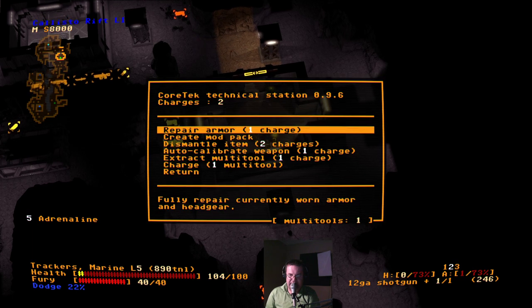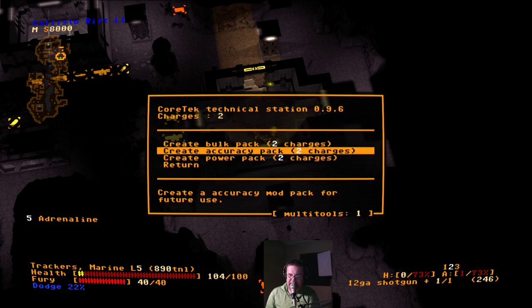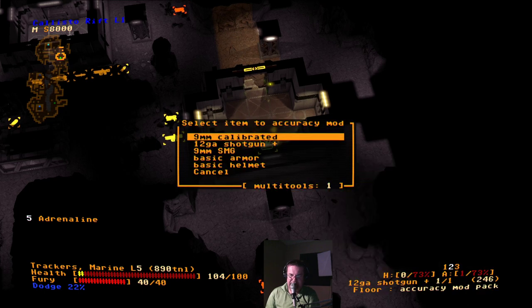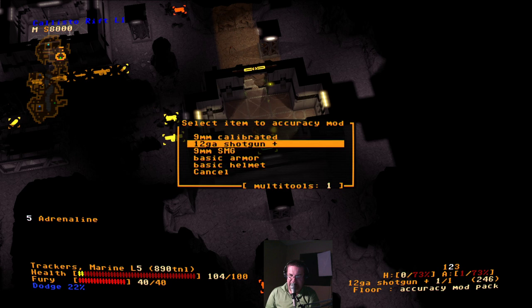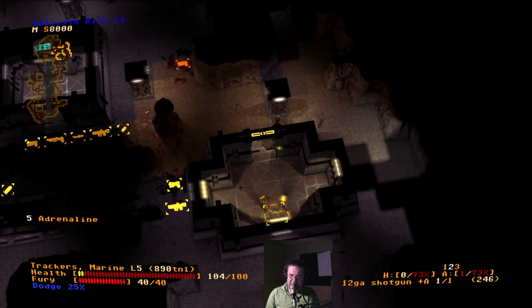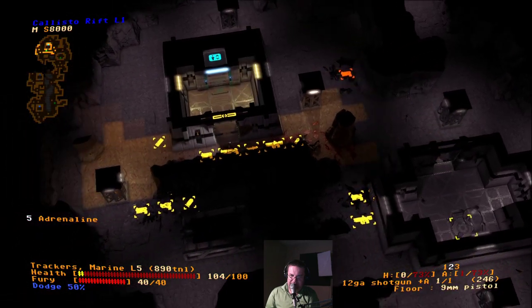Combat pistol fires more than one shot — that's what it comes down to. We will take the 9mm ammo for sure. So this is one of the tools where you can do some interesting stuff. We can auto-calibrate a weapon or get a multi-tool and dismantle an item. Let's auto-calibrate our shotgun — that'll give us a little bonus. We can create a mod pack — let's try an accuracy pack. We'll attach our accuracy mod to the submachine gun to increase the optimal or maximum range.